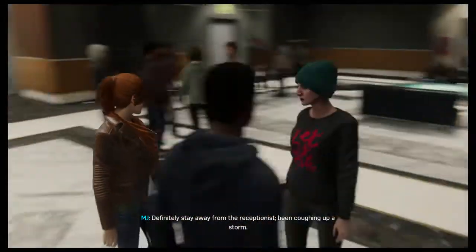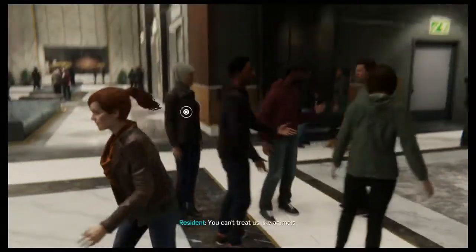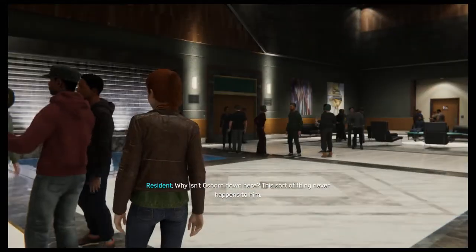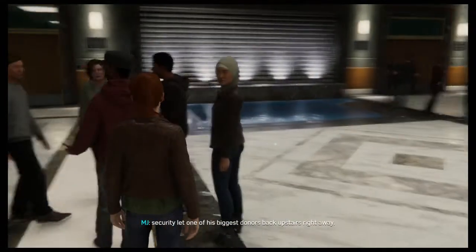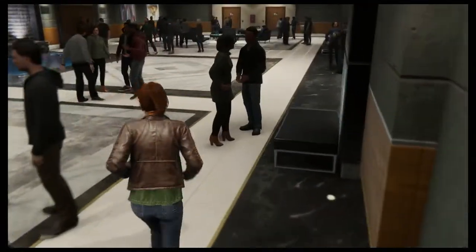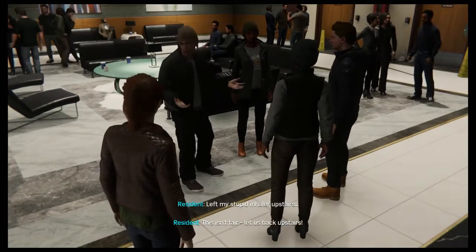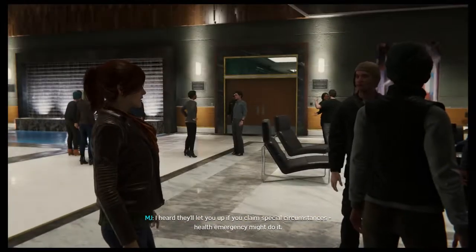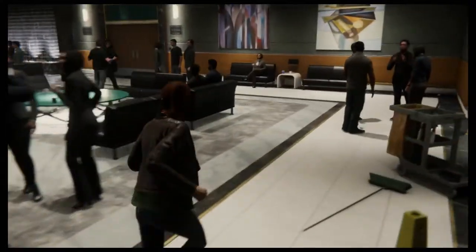Someone's been coughing up a storm - they have to let us back upstairs. Let's just create multiple issues. Why isn't Osborne down here? The mayor and his friends are exempt - security let one of his biggest donors back upstairs right away. I'm just gonna cause all sorts of trouble. I heard they'll let you up if you claim special circumstances - a health emergency might do it. Go talk to security, that should do it.